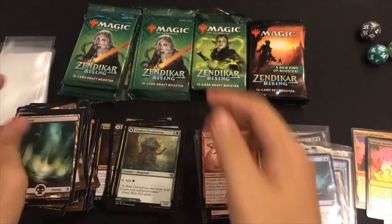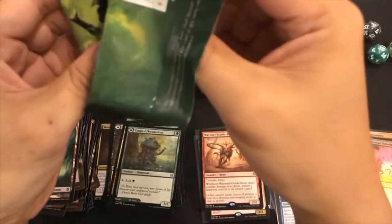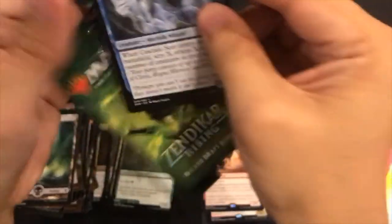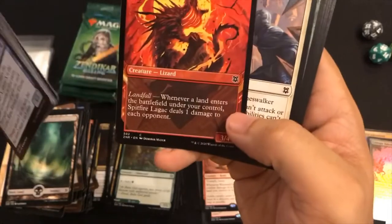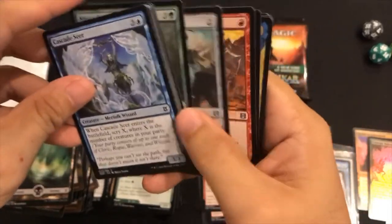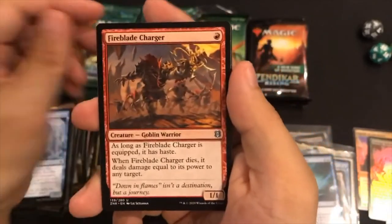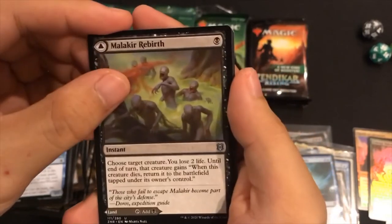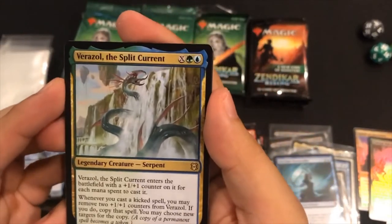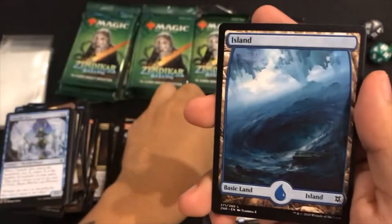Swamp. We're getting mighty close. There are definitely some cool looking cards in the common slot, but just kind of getting through these packs. Verazol, the Split Current - legendary creature! The other packs are pretty easy to open.